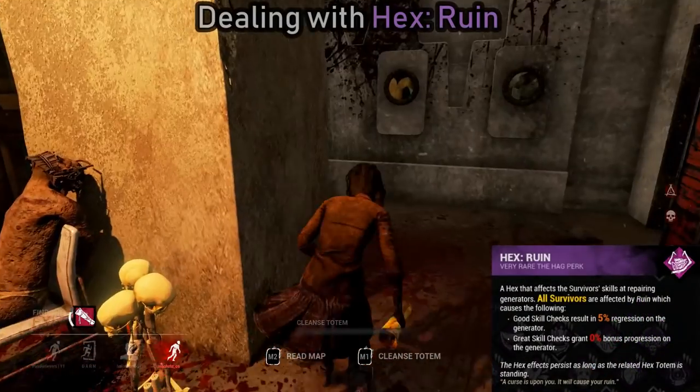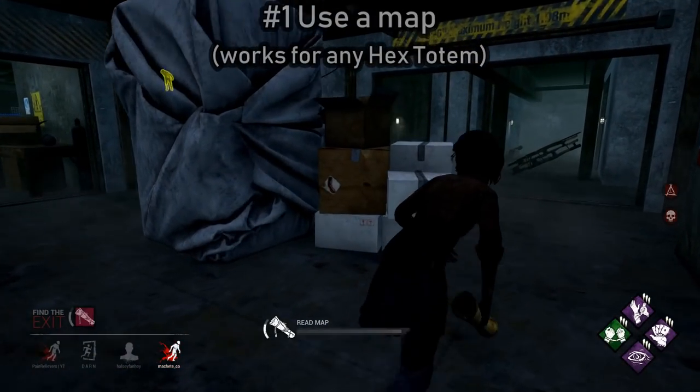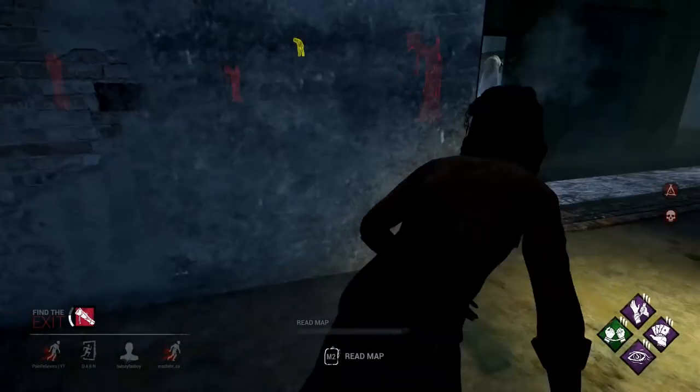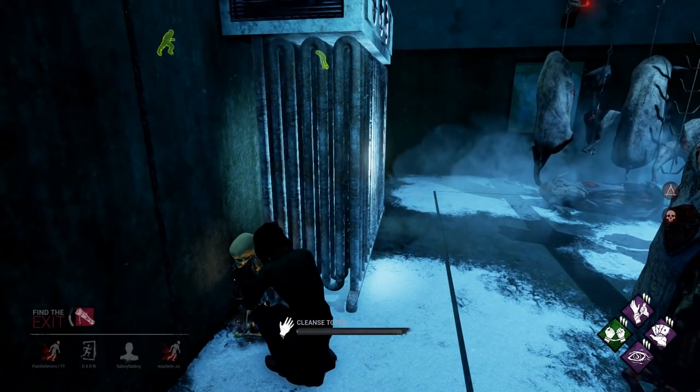So the first perk we're going over is Ruin. You'll be hard pressed to find a killer who's not running this perk. The first tip is to use a map. It's very easy to find totems with a map, and you can also reveal those totems to your teammates so potentially anyone can cleanse it.